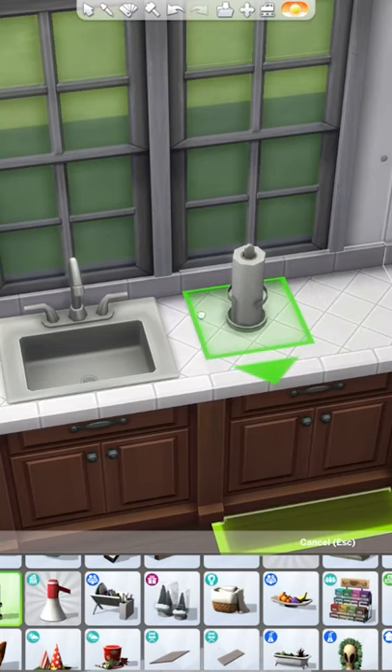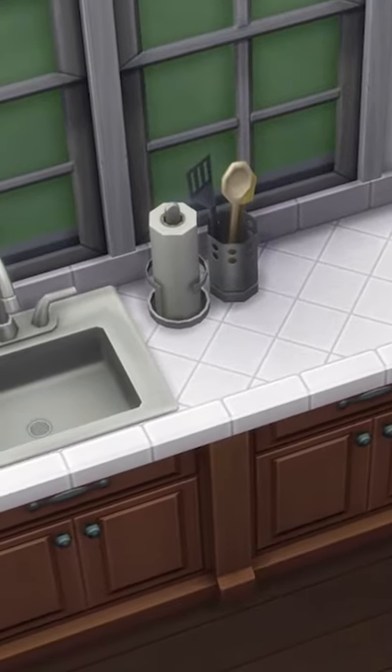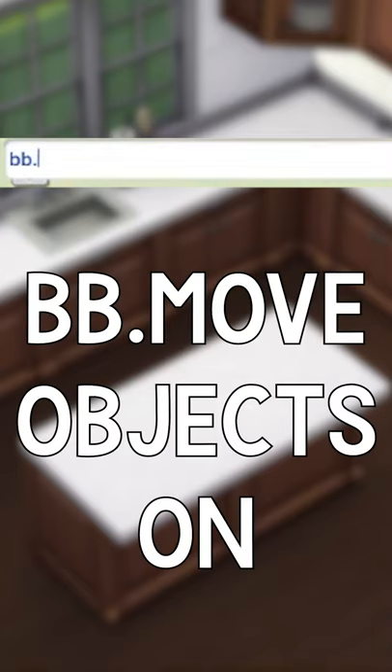Are you ever trying to decorate a sim's house, but the items keep trying to place in the weirdest spots? I want to show you how to get your objects exactly where you want them, like I've done here. First, you need to click Ctrl+Shift+C on your keyboard to open the cheats command, and then type bb.moveobjects on.